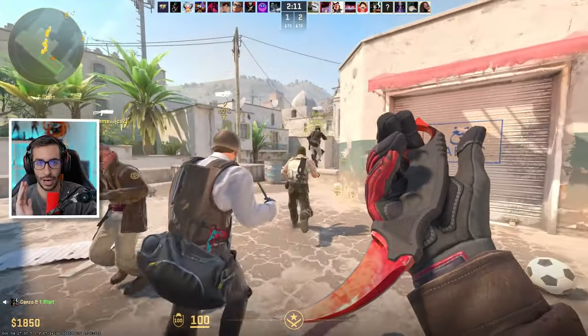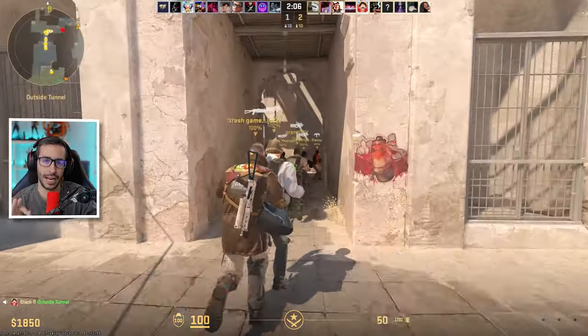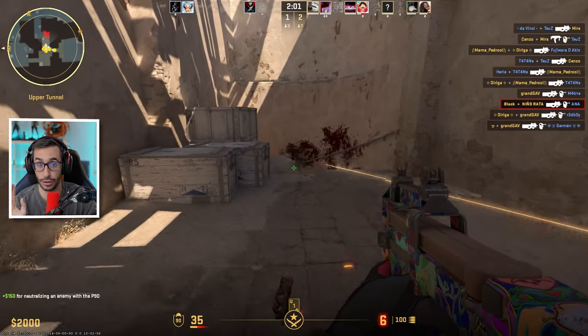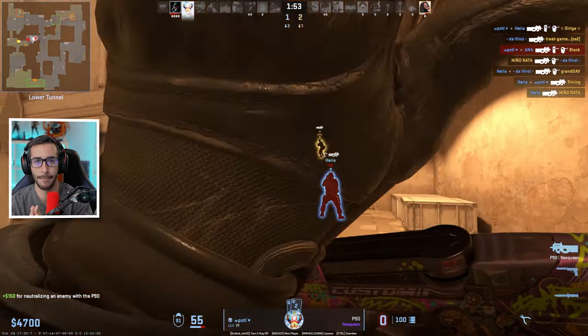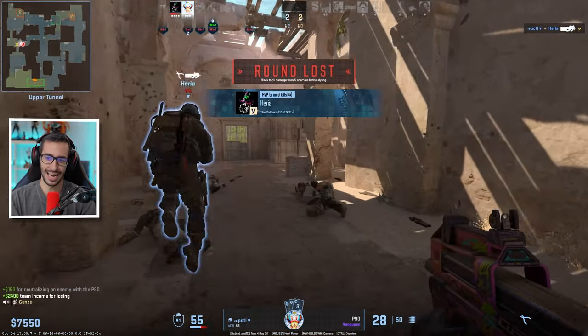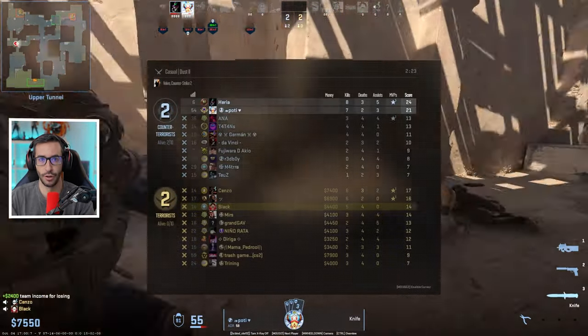La forma que se ha encontrado ahora es pelearos en mid con XM, con la escopeta, o la mejor forma para mí sin lugar a dudas: P90 en lower. Tenéis que quedar 7-7 y luego que gane el mejor equipo; de esa forma os dan más puntos de experiencia. Por cada partido obtienes media estrella o tres cuartos de estrella, y para completar todo el pase deberíais tardar entre 10-12 horas haciendo este método. Si jugáis premier como yo hice antes, tardáis muchísimo más.